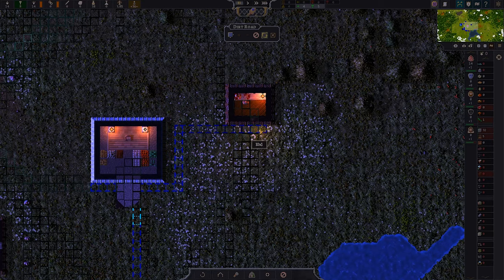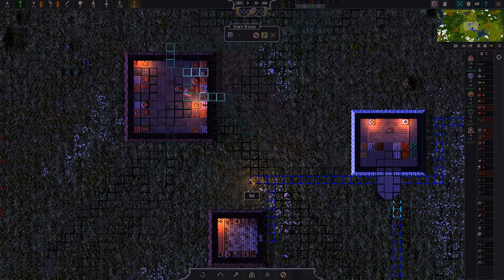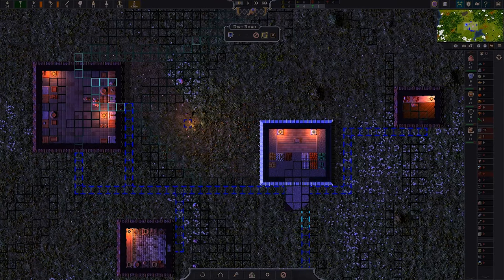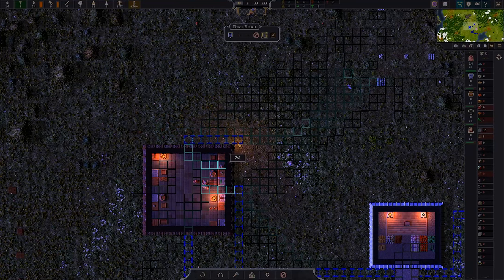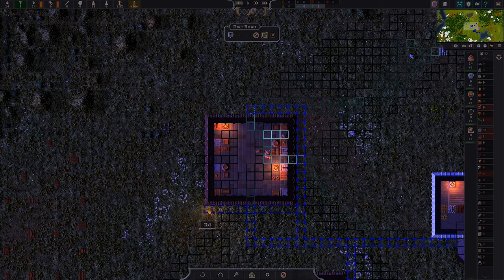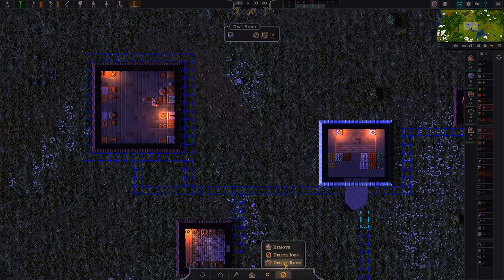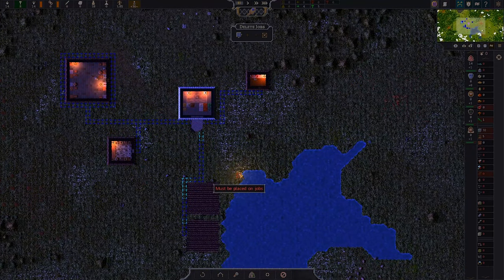We'll build a path over to the hunter cabin so they have a way to walk over there. You are the janitor, so we'll put that there and come over, put a path here, put a path to this door as well. I think that will do for now. It doesn't cost us anything really, it gives them something to do. We could just do a path all the way around the building with two access points. This is a bit redundant — we're going to get rid of that. I think that'll do for now.